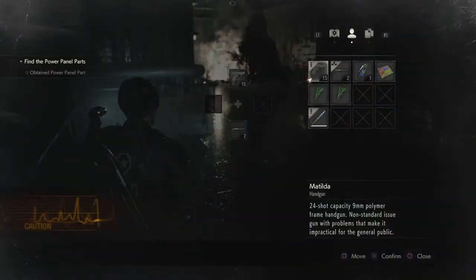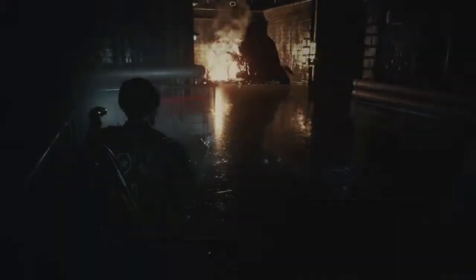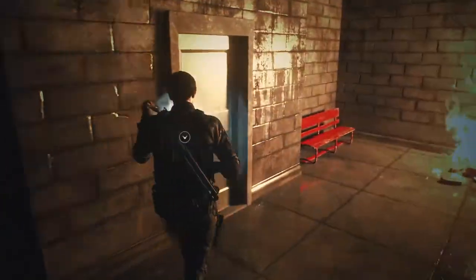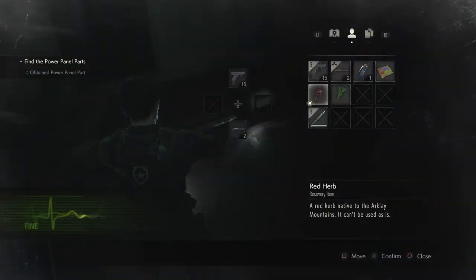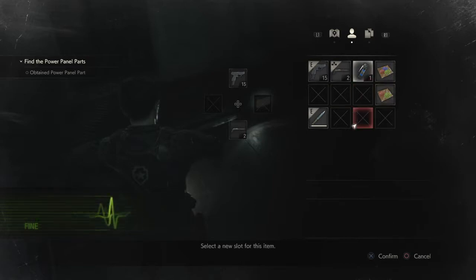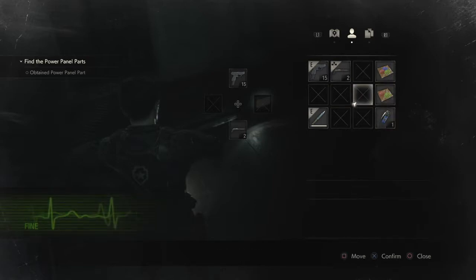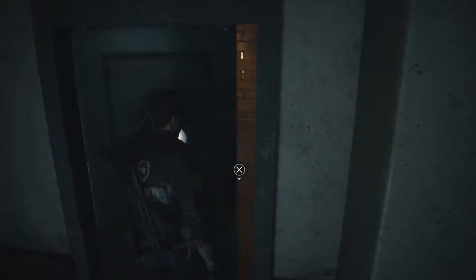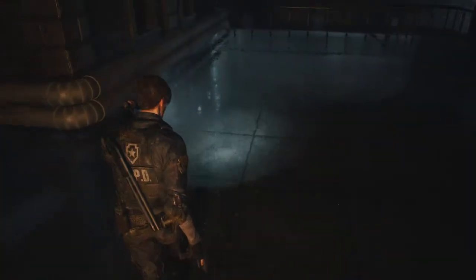We've got that red herb back this way. Let's use that — that puts us in fine. Then we'll mix the second green herb with the red herb, and that'll make a full heal and make me happy. Very happy. Move that over there. Things are starting to look up — I've got ammo, I've got healing.